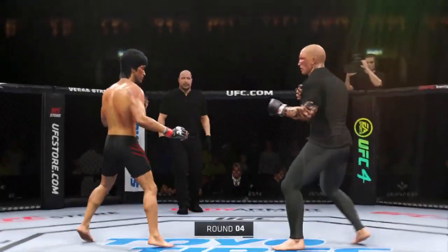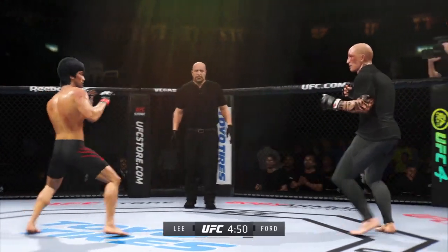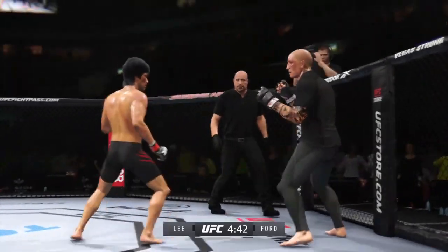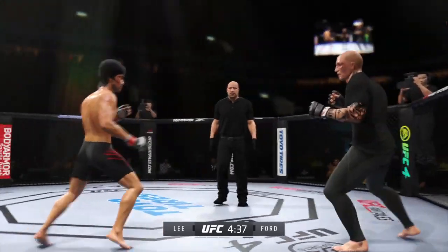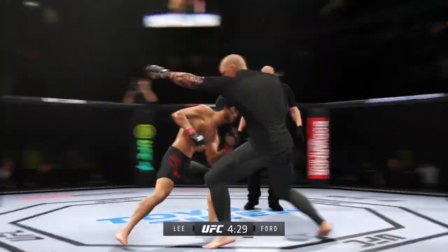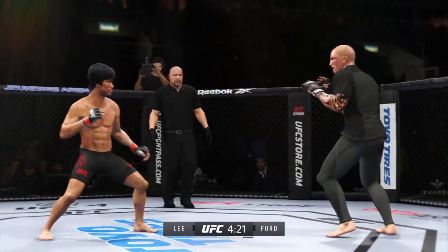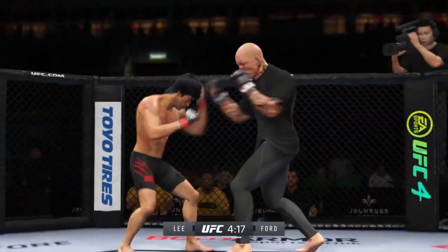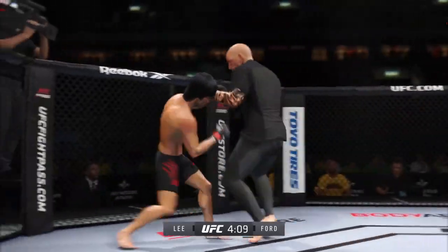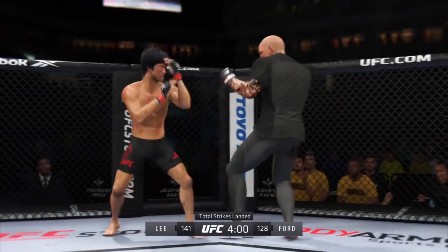Fourth round underway — big kick lands. Not only has he stayed aggressive as he was in the previous round, what a fantastic strike to throw at the exact right moment — he deserves this moment, go finish this fight. Just missed with the left there. Let's go — keep that footwork going! Big leg kick lands. Liver kick. The straight right hand has been a good weapon for him, he misses with it there.